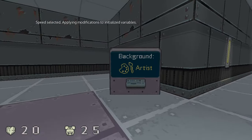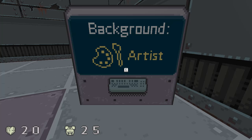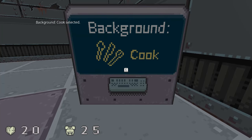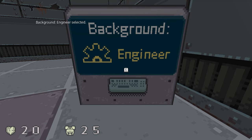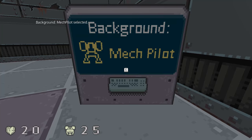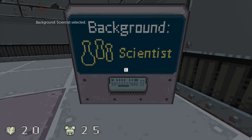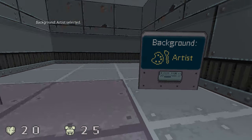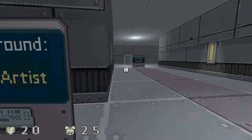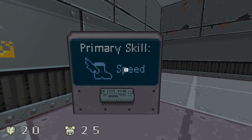I'll probably take speed. Oh, this is one new thing — you can pick a background now, and there's ten different backgrounds, and they actually give you small gameplay benefits. There's artist, bodyguard, cook, courier, engineer, farmer, mech pilot, merchant, raider, and scientist. I'll probably be an artist, because I was an artist before I ever did any design, really. I kind of identify more as an artist than a designer or a game maker, even though I'm making games now.